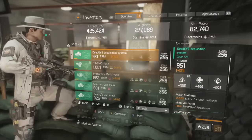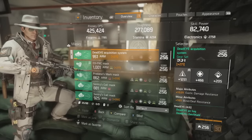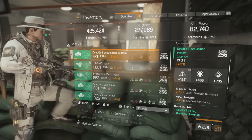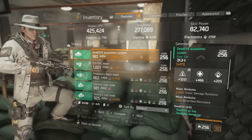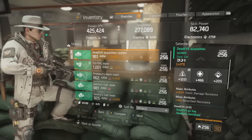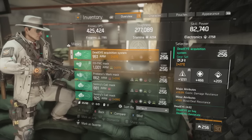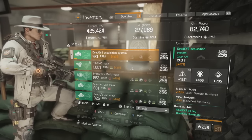Moving on to the Deadeye mask — the number one thing to note is that you do not want critical hit chance as a major attribute. I have a very high firearms roll here, over 1250, and the major attribute is exotic damage resilience. You could go with skill power or health, but it's important not to have critical hit chance. For minor attributes, you want enemy armor damage.